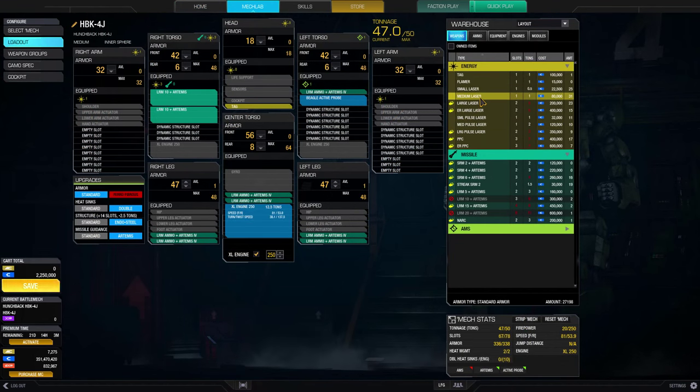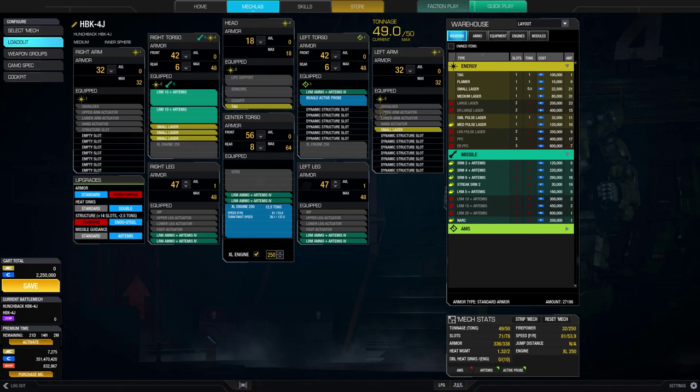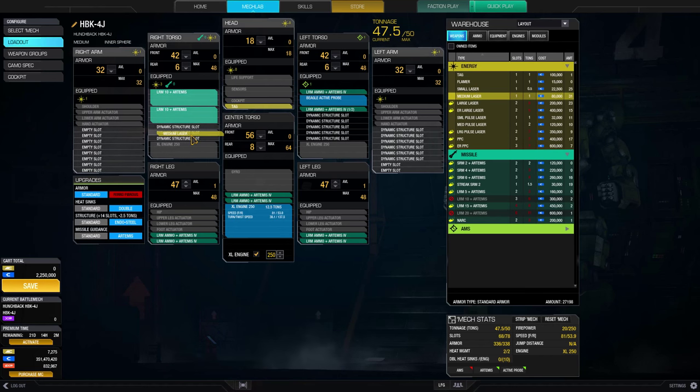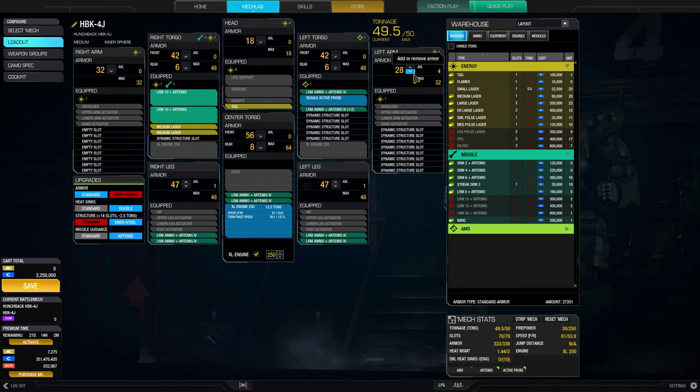Next, let's look at backup weapons. You never want to go full LRMs because of their minimum range. If an enemy light mech is able to flank and get close, you will be at his mercy unless you are packing a few short range backup weapons. Most LRM carriers will also take a few energy weapons, such as small or medium lasers. For the HB4J, we can either go with 5 small lasers spread across the mech, or 3 medium lasers in the right torso. Let's go with the medium laser option, and since you have no weapons in the arms, you can strip some of the armor for an additional heatsink or ton of ammo.